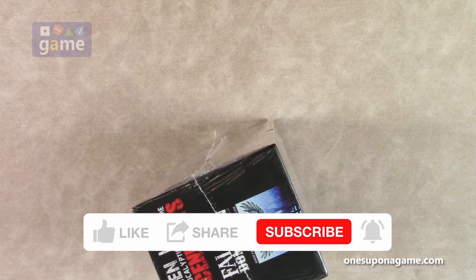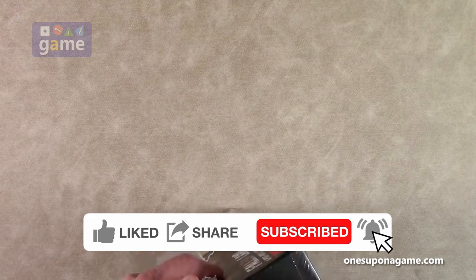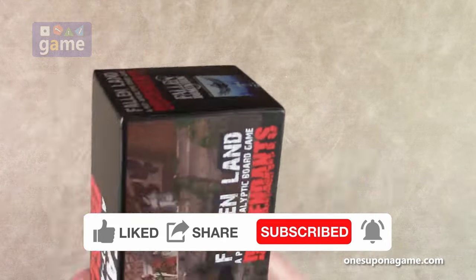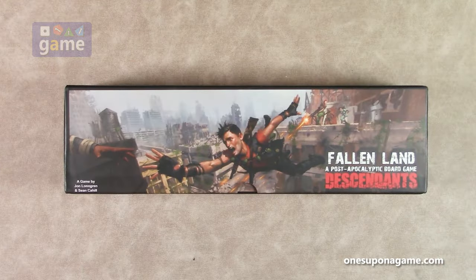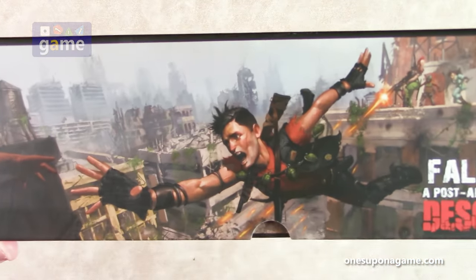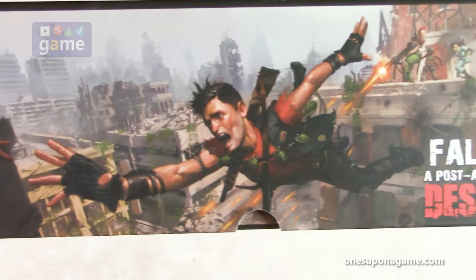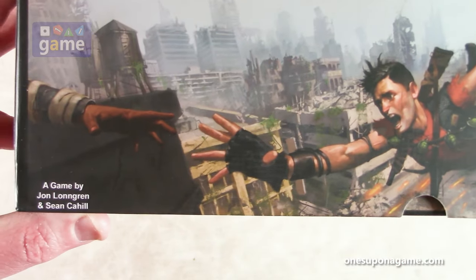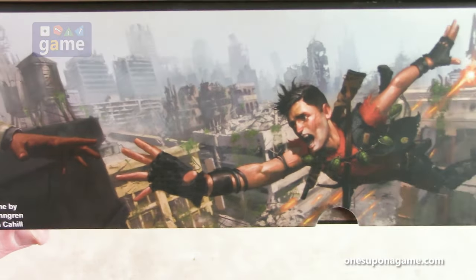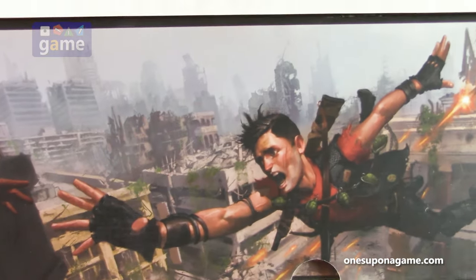So let's crack it open. All right, so this is the artwork — very cool. A guy leaping off a building as people are shooting at it, trying to grab the other side of a hand that's reaching out for him over a desolate city. Very nice artwork. I really do like it.